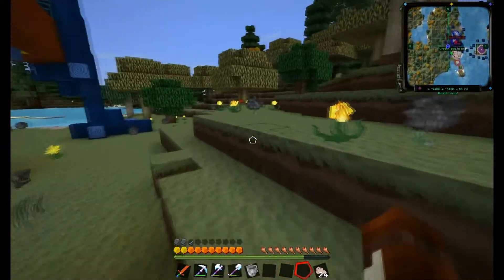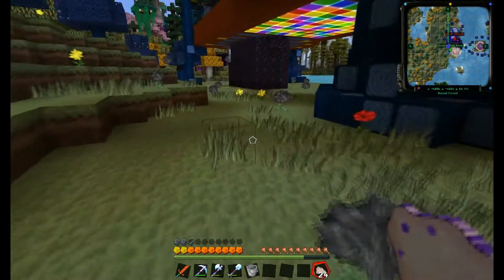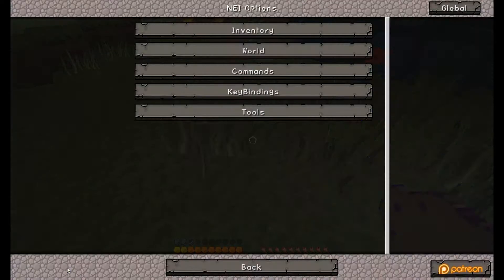What's up guys, Dupree here to show you how to get all the special saplings and Spanish and Ember mods in the Witchery mod. I'm using this mod as part of the FTP Infinity Evolved modpack, but I'll only be focusing on the Witchery mod.